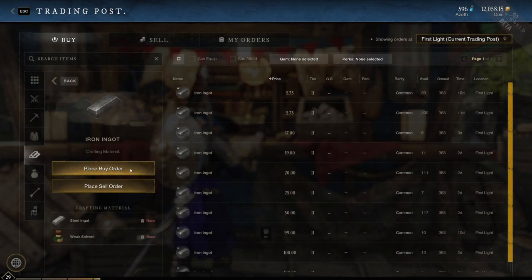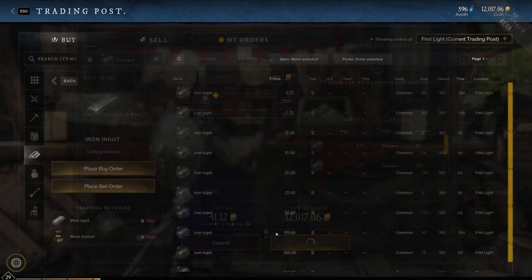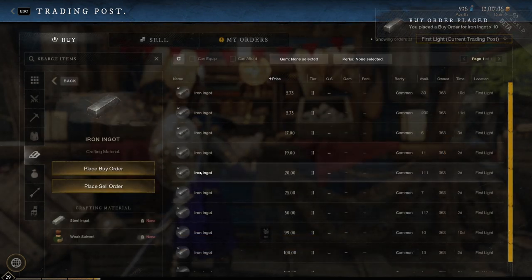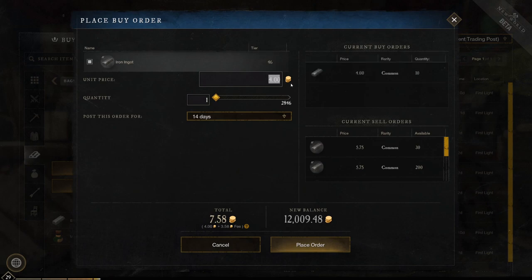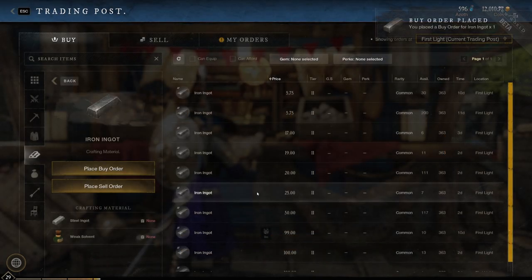Another option for buying is to place a buy order. This is a standing offer that anyone can contribute to over time. For example, here I put up a buy order for 10 iron at 4 gold each, lasting 1 day. As long as this buy order is up, if someone goes to the trading post to sell their iron, they will see that there is someone willing to buy it immediately. The upside is the possibility of scoring some cheap items, but the downside is that placing a buy order ties up all the gold needed to complete the order until it's fulfilled or cancelled. This could easily backfire if someone undercuts you, so be careful about listing buy orders with too high of a quantity or too long a duration. Whenever part of your order is filled, the items will be deposited in your storage, even if it's full.